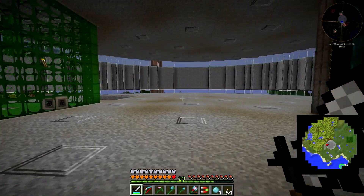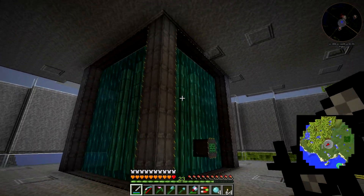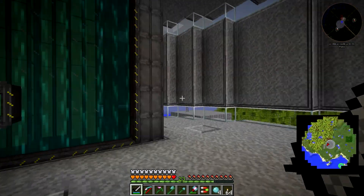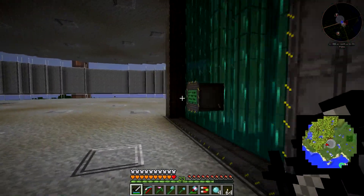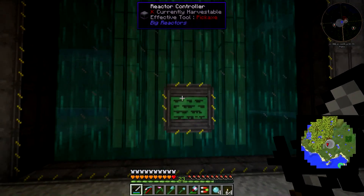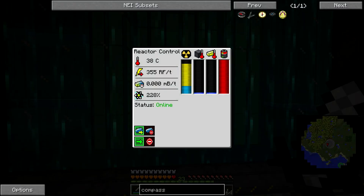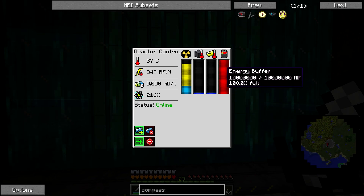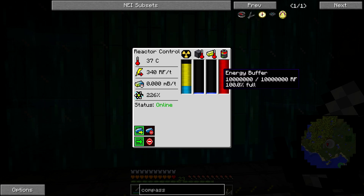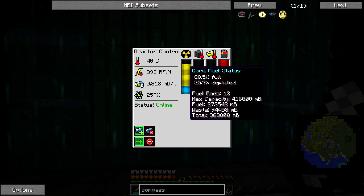Alright, upstairs we've started building. I have built a big reactor. If you remember my single-player world, I built one of these that was 32 by 32 by 32 by 32, and I was burning through fuel so fast it was unbelievable. But look at this - 10 million RF in storage, we've got zero heat, and we have hardly used any fuel at all.